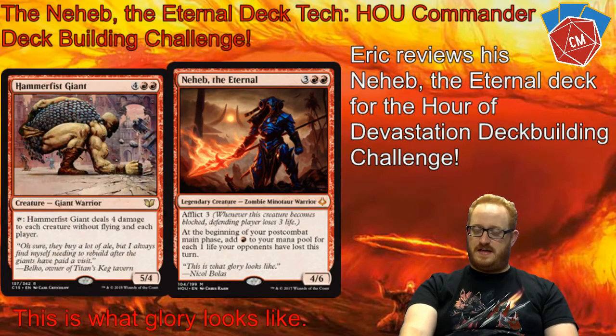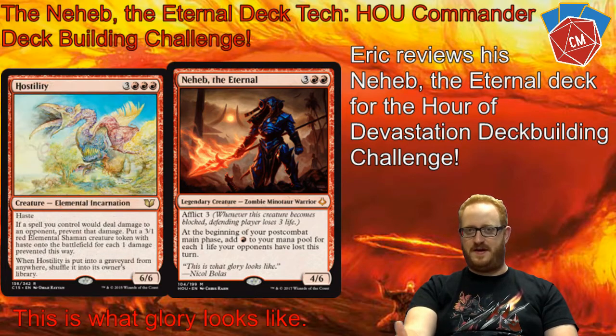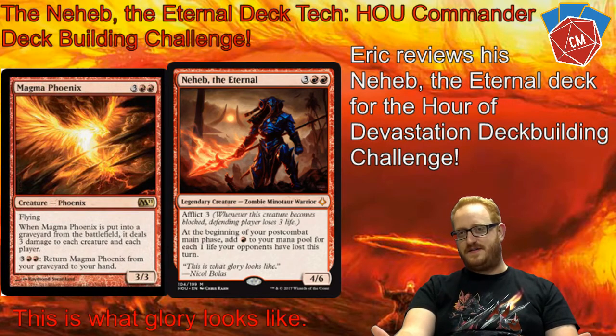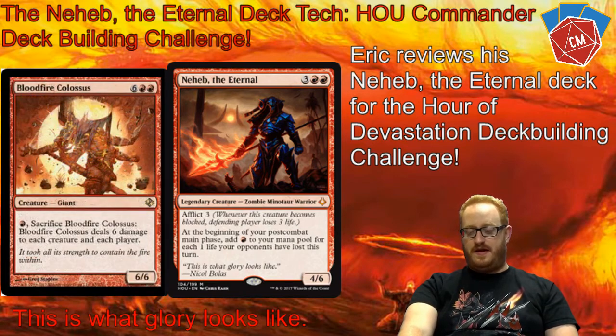The first thing we're going to do is get into our creatures. I've highlighted a few of my favorites that fit this theme. Coal Hauler Swine — I've always wanted this card to work. It's really bad, but whenever he takes damage it deals damage to all other players. That may not work too well, but there are some ways around that in the deck. Kind of a goofy one, great art too.